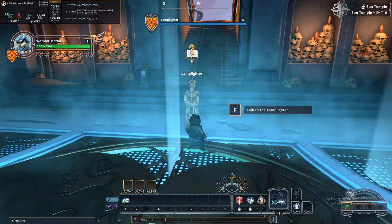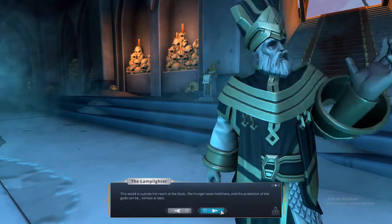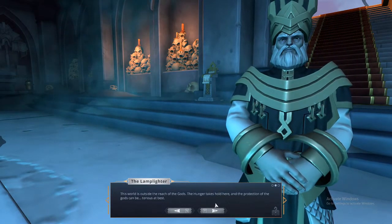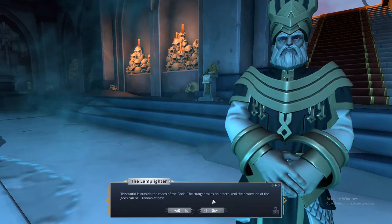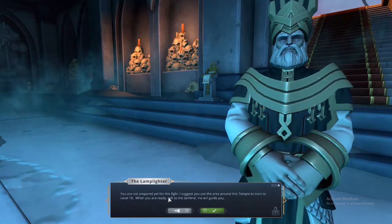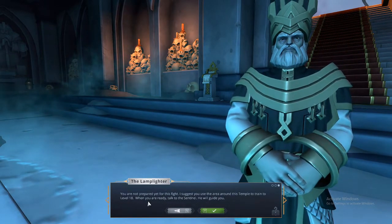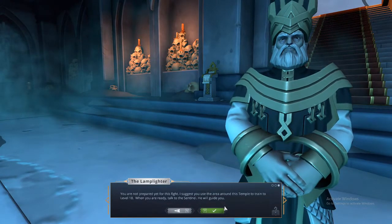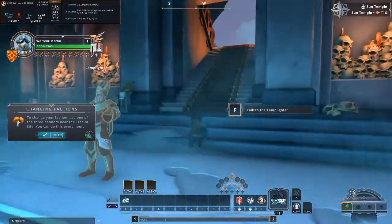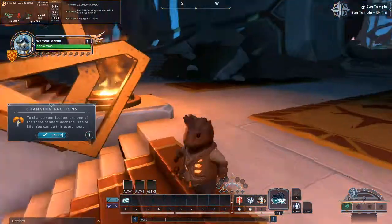What's up, hello! You grow — welcome. Outside we should go. The gods' hunger takes hold here and the protection of the gods may be tendered. You're not prepared yet, but use the area around this temple to train to level 18. When you're ready, talk to the sentinel. I can't go out there though — probably like a battleground, I'm guessing.